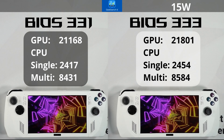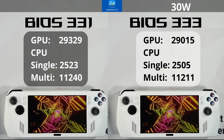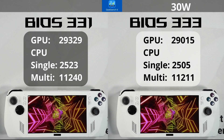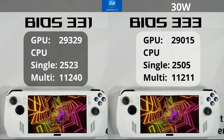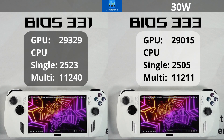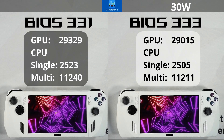Let's take a look at 30 watt next. For BIOS 331, we have 29,329 for the GPU, 2,523 for single core, and 11,240 for multi-core. On 333, we have 29,015 on the GPU, 2,505 on single core, and 11,211 on multi-core.